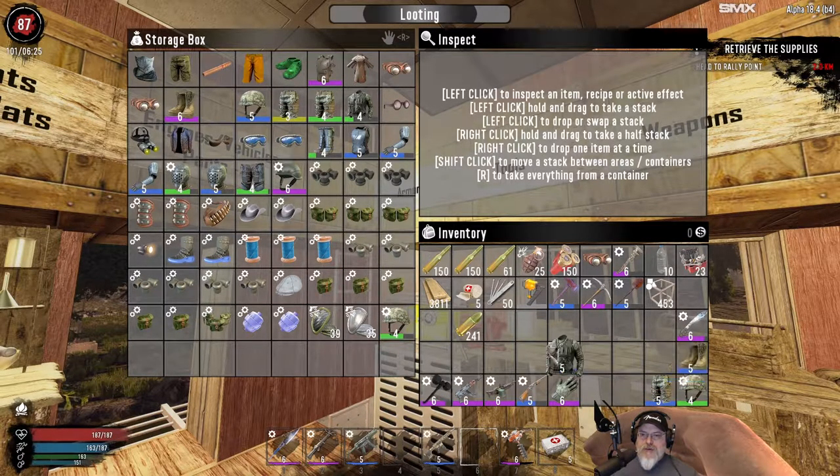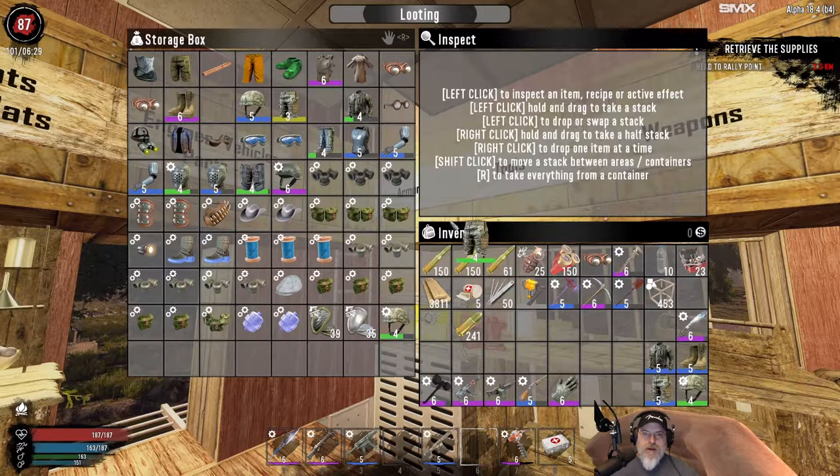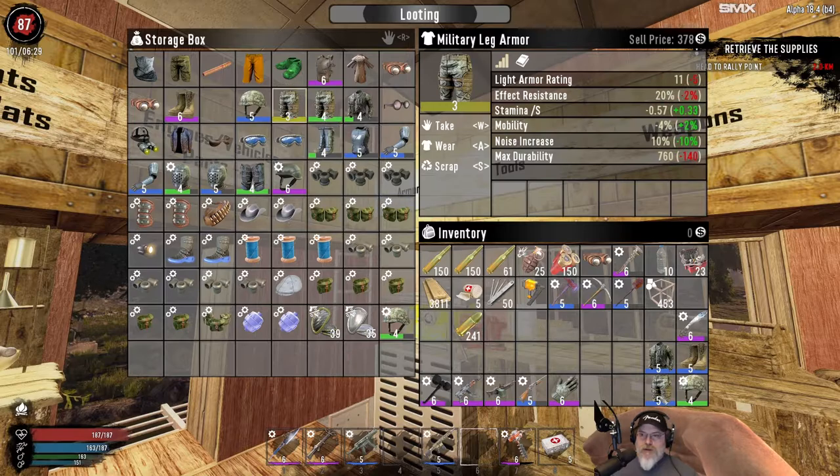We harvested the garden. Did we compare the britches? The blue britches are better armor-wise but they have two less effect resistance. But again it's got an extra slot and a little bit better durability. So I think we're gonna go with the blue ones. Let's get these things modded up and then we're gonna wrap up this episode.